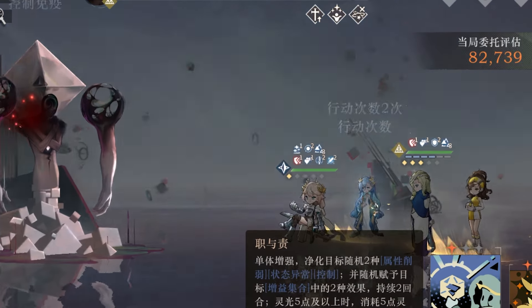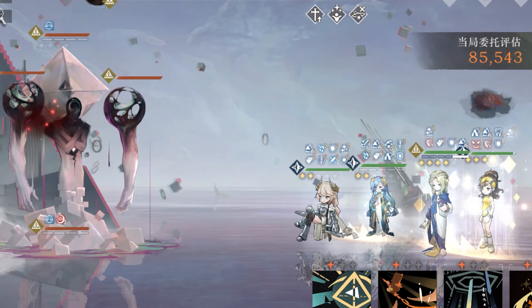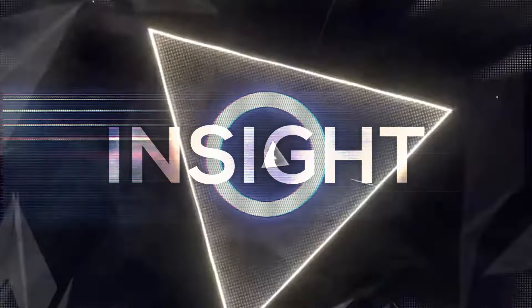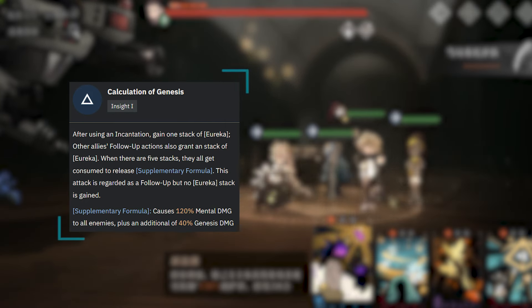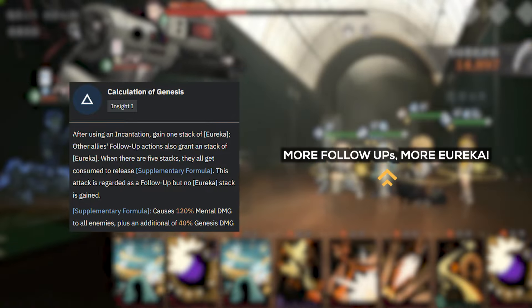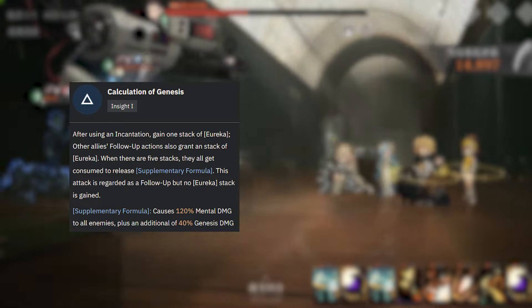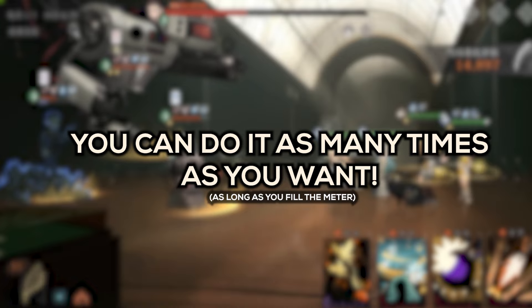Her kit revolves around Eureka and Genesis damage. Your top priority is to try and fill the Eureka bar as fast as possible to unleash the extra attack. This task is made easier by her insight, which introduces new useful mechanics. Insight 1 really skyrockets 37's power. With it, she can generate Eureka from all of her incantations and gain extra stacks from other allies' follow-up attacks. Once the Eureka meter is filled, all stacks will be consumed to cast Supplementary Formula, a Mental and Genesis damage mass attack. This attack has no restrictions, so it can be triggered as often as possible, as long as you fill the meter.